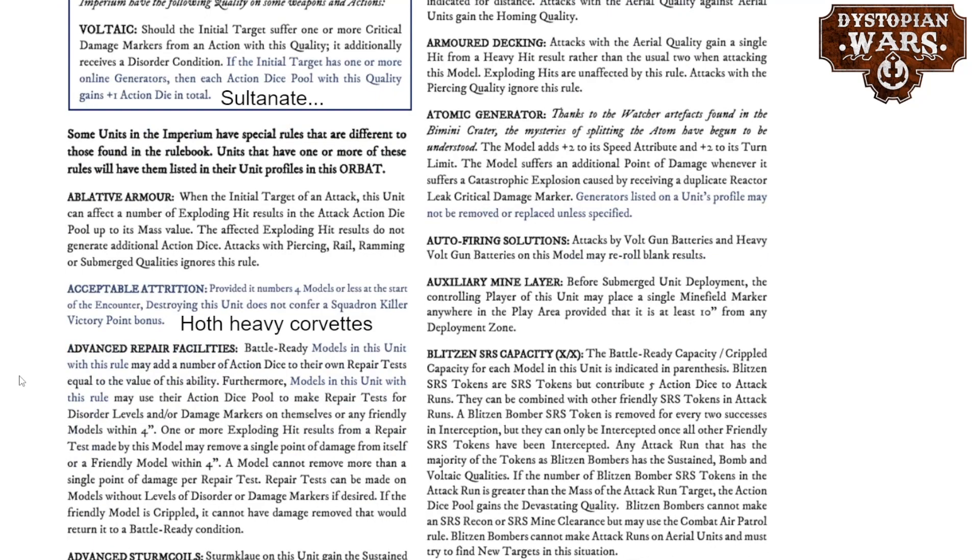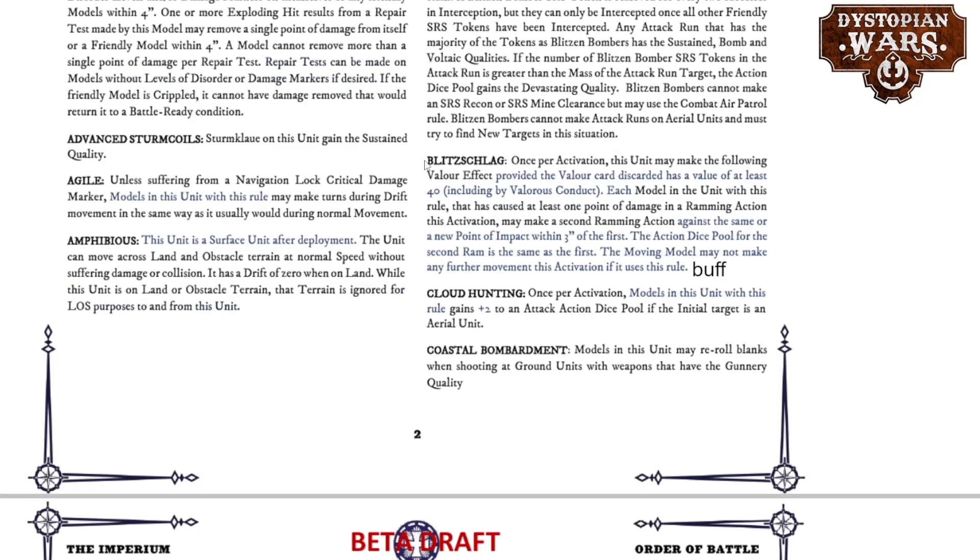Another great change that I found very welcome was Acceptable Attrition. It is found in this Orbat and it is for the Hoth Heavy Corvettes, which drastically improves the way that they play — more on which later. The other ability, Blitzschlag, was something that was previously mentioned with the Giant Stompybots, the Hochmeisters, but it is now a general rule because it can be found on two types of robots. It has been buffed — it used to be auto-cancellable by your opponent, but it is still a very strong ability so you now need a Valor card with a value of at least 40, and this can be manipulated by Valorous Conduct if you so desire.